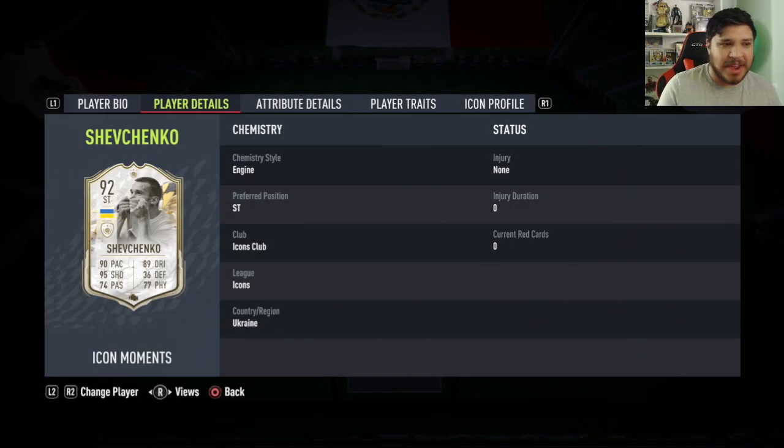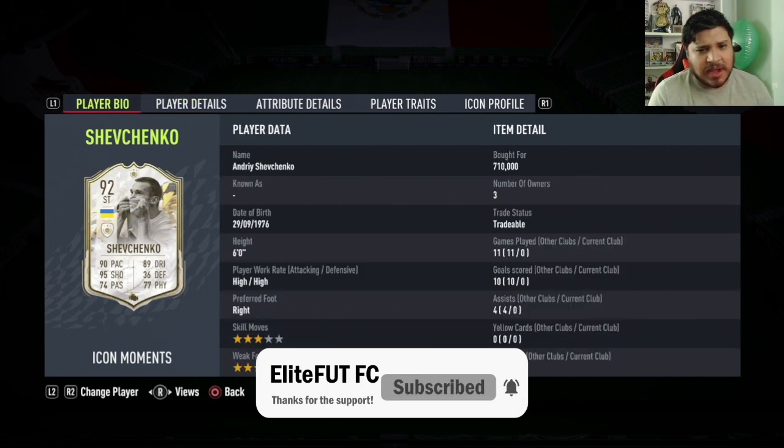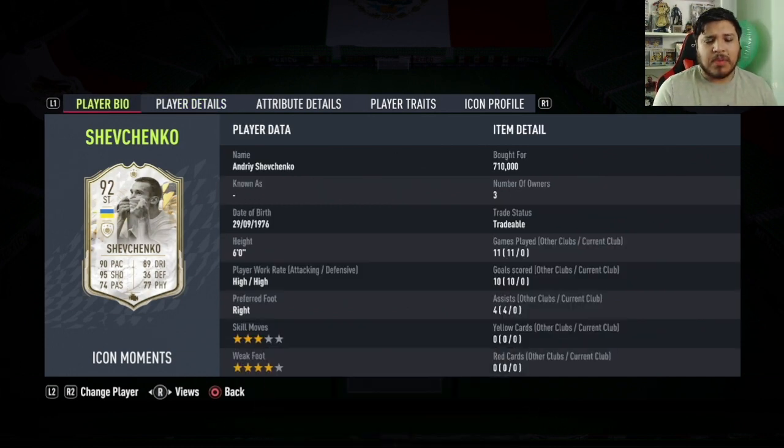Hello everybody, welcome back to the channel and welcome to the Andre Shevchenko player review video. An icon card that is about 700,000 — well, I actually bought him off bid. Right now he's selling around 800,000. I think he's been around that 700,000–800,000 price mark for a couple of days now.